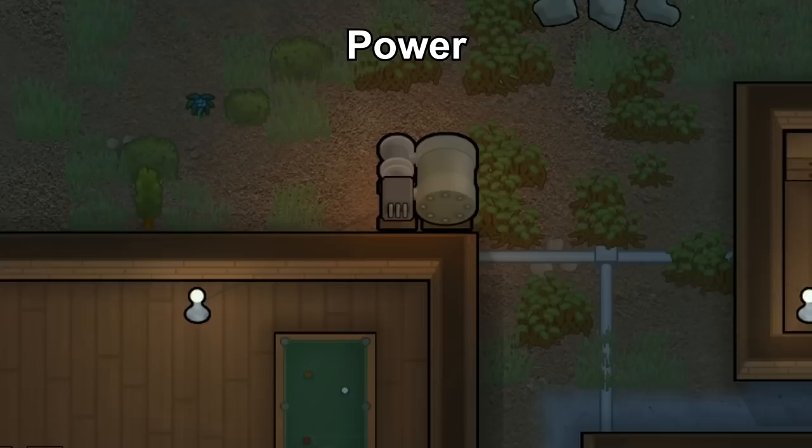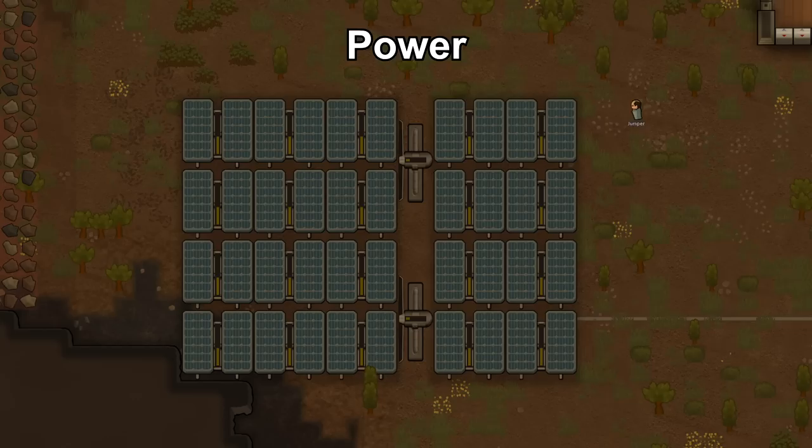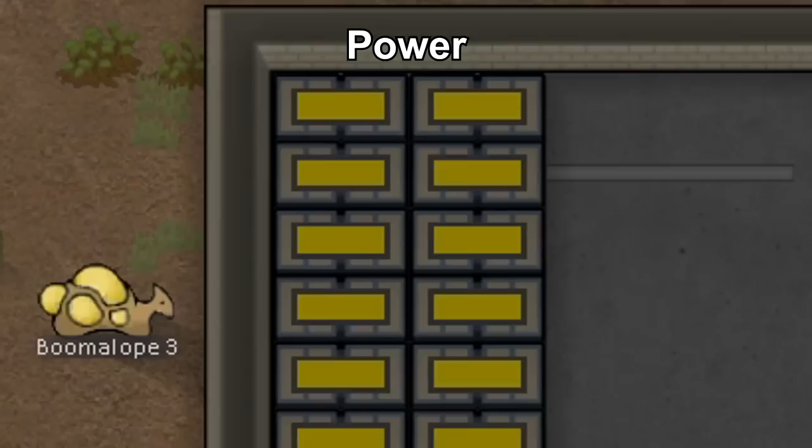Power can be approached in different ways. Start off with a wood fire generator or two, but don't continue this as cutting wood and refueling can be a problem. Upgrade to solar panels and throw in a couple of wind turbines which aren't blocked by panels and produce a huge amount of power. Three boomalopes can provide enough chem fuel for four generators.